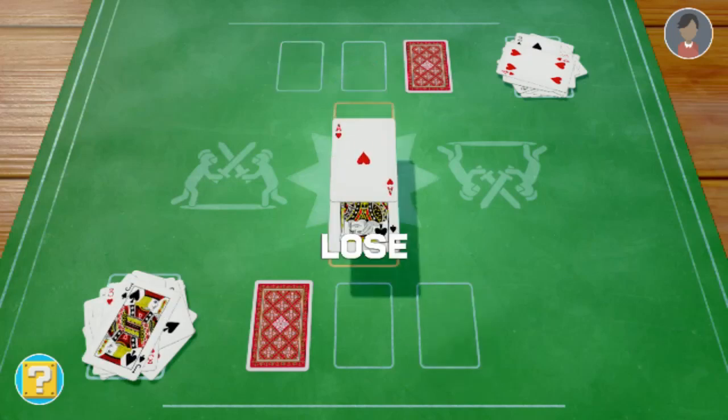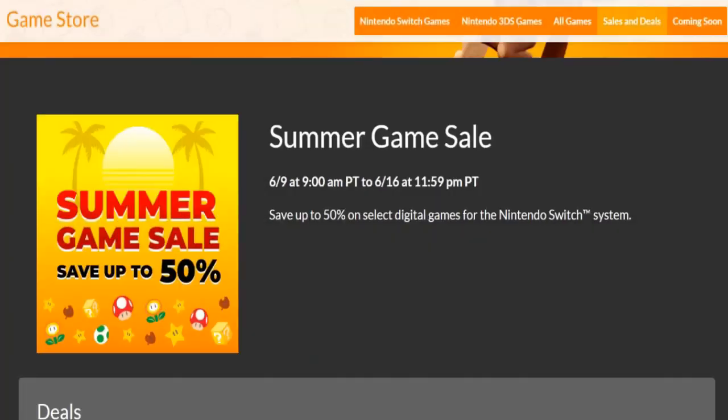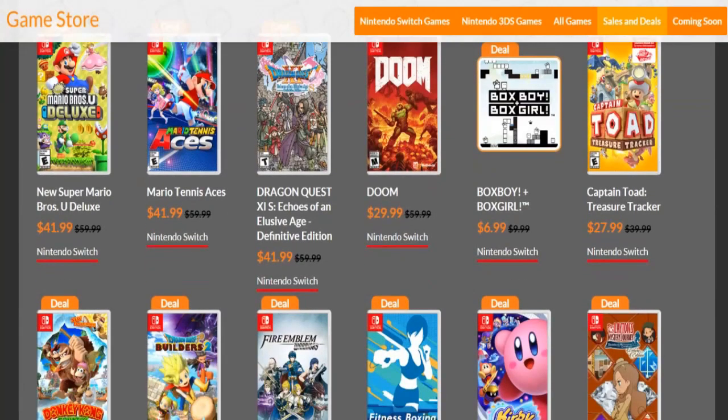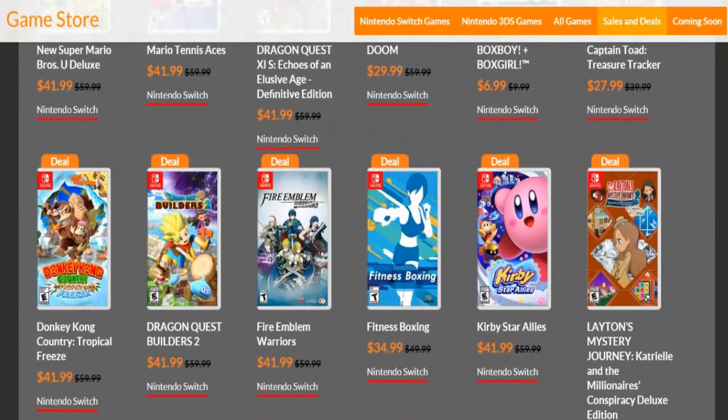Definitely buy this game — it's worth the value, 100%. That brings us to the summer game sale, which started on the 9th and it's going to end on the 16th. Mario U Deluxe and Mario Tennis, both for $41.99. Doom is $29.99. Captain Toad Treasure Trackers is only $27.99 — yes, awesome titles. Fire Emblem Warriors at $41.99, Dragon Quest Builders — all these good games on sale.